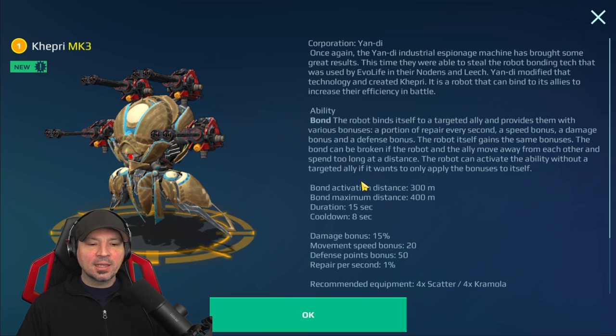He will bond to an ally and give them more damage, more movement speed, defense points, and it will repair your allies. The bond activation range is 300 to 400 meters, so it seems like when you're too close to your ally it won't bond. I've noticed somewhere between 200 and 300 meters is where it starts bonding. Still figuring that out — sometimes it works really close to teammates, sometimes it doesn't.